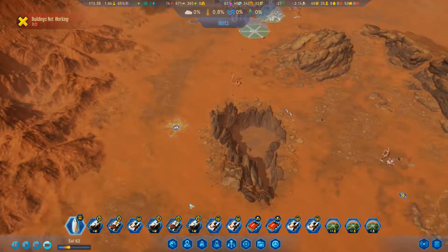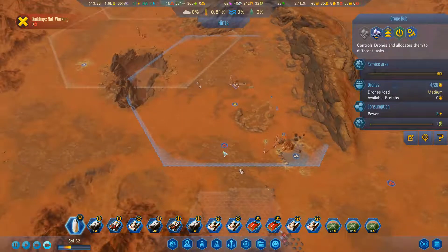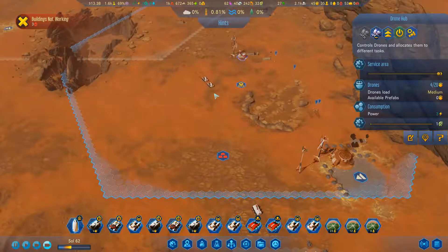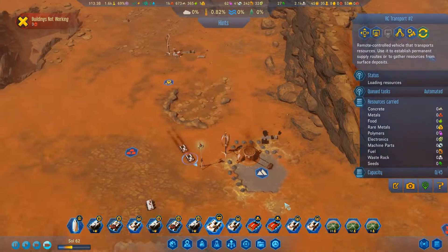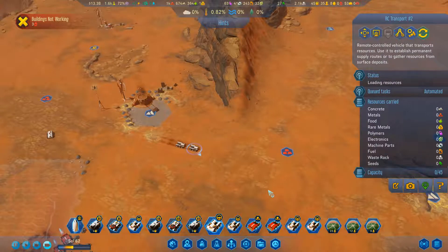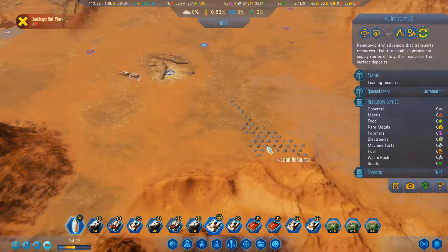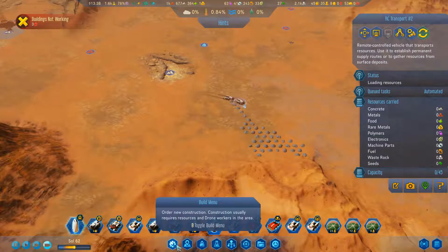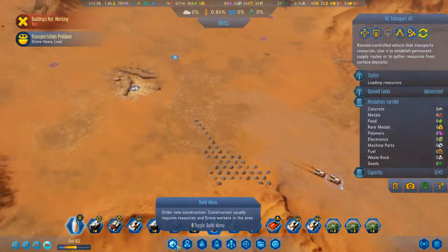Alright, so where are we at? We've got these things heading on. I'm hoping these guys are actually transporting, but I don't know if they are. Now that these are in the zone area - what are you? You're transporting, you're heading to this dump pile? Maybe we can... alright, you're going somewhere else - down to harvest metals or something.